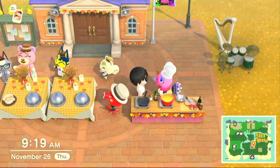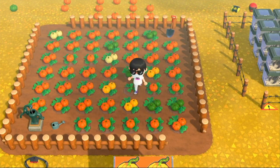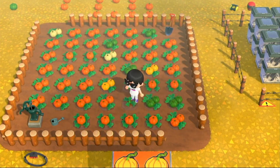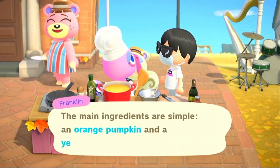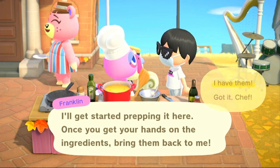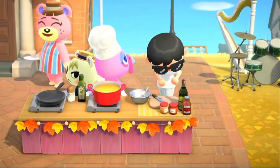Our next recipe is the pumpkin pie. You're going to need one orange pumpkin and a random other color pumpkin that Franklin tells you to get. This is the first one that's a bit different. Once you get your orange pumpkin and your random pumpkin, select them and give it to him.